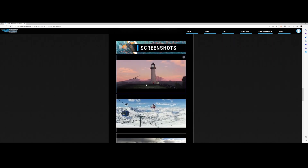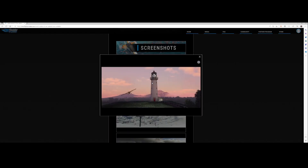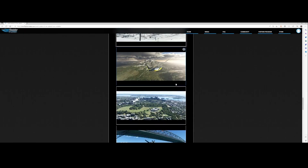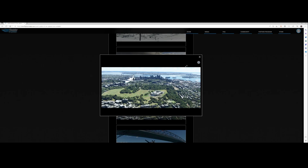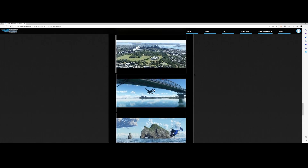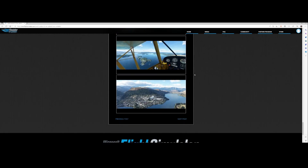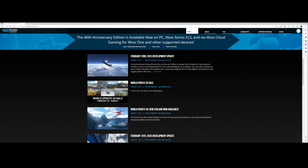Looking at the screenshots, there are some really nice ones — a detailed lighthouse, some snow, a mountain peak, nice mountains, and some nice cities. A lot of fun to fly around, and since it's available for free, you can download it via the marketplace, which I'll show in a few seconds.